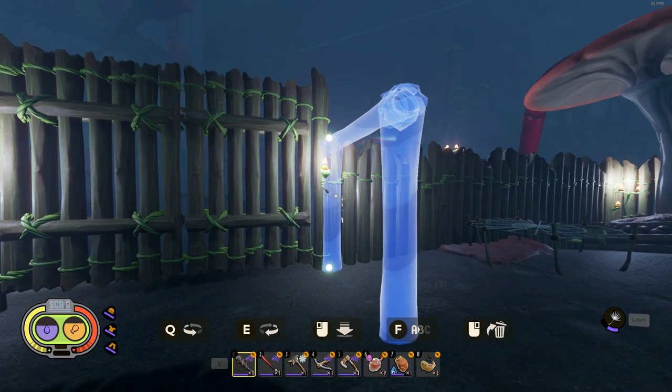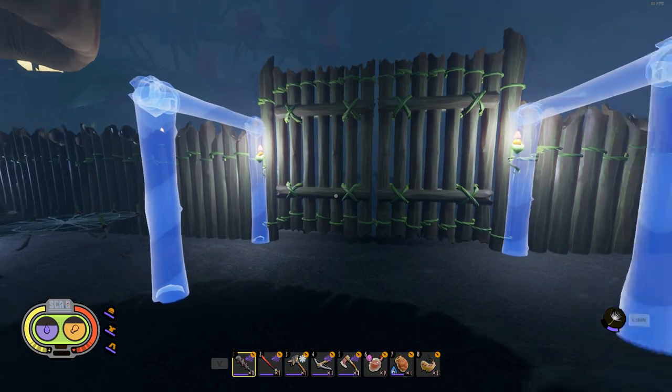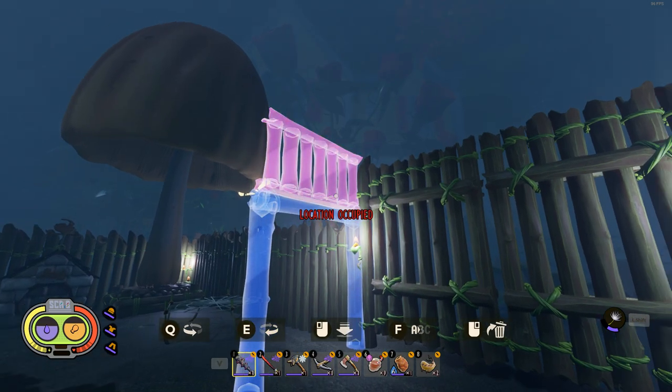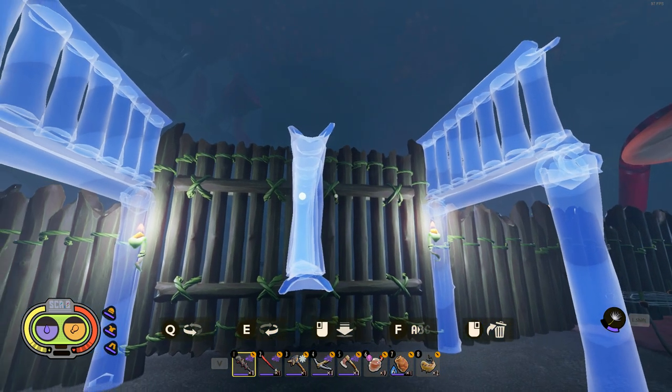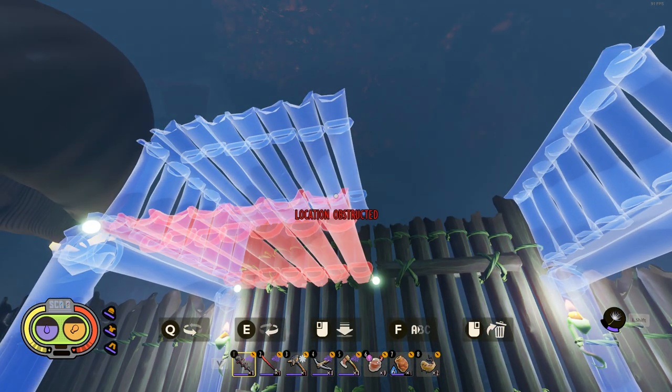I'm thinking we could plop a door frame right here and then another one right there, just like that. Then we could probably do a stem wall — a half stem wall — yeah, now it's as tall as the gate is, so that's good. All right, step one complete. I need some flooring now, so let's throw some floor up there.